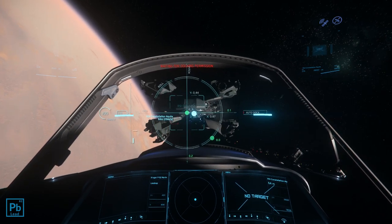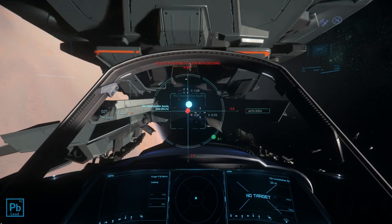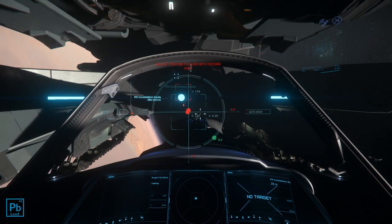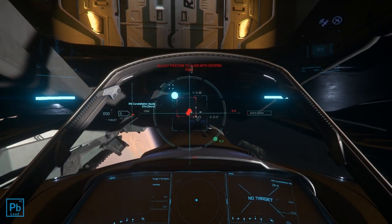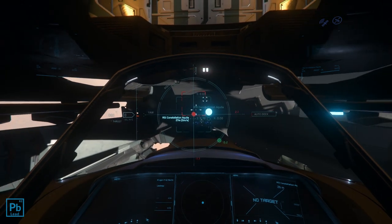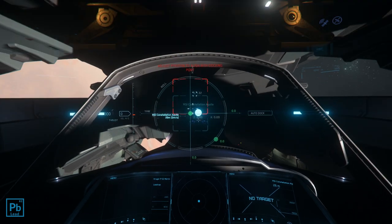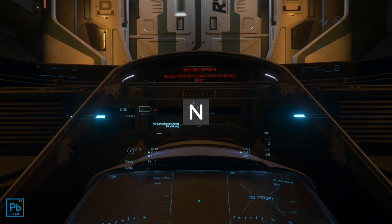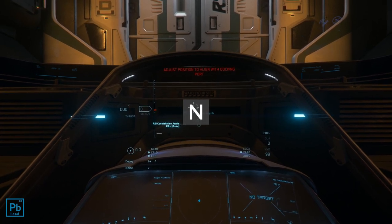Once you've done that, you'll get an interesting HUD that's supposed to kind of guide you. From there, what you really just need to know is it's really difficult to just line this up by yourself. The easiest way to do it is to get right up into the vicinity of where the docking collar is and press and hold down the N key to let the AI do it for you — just like auto-landing.